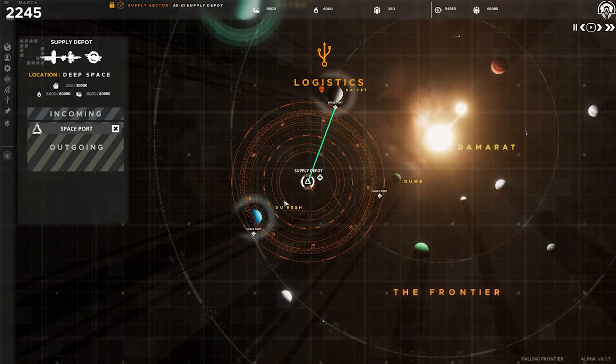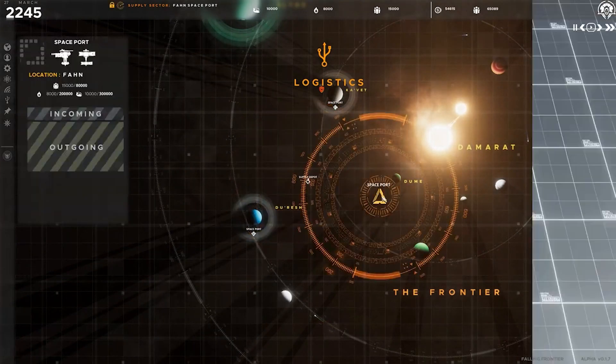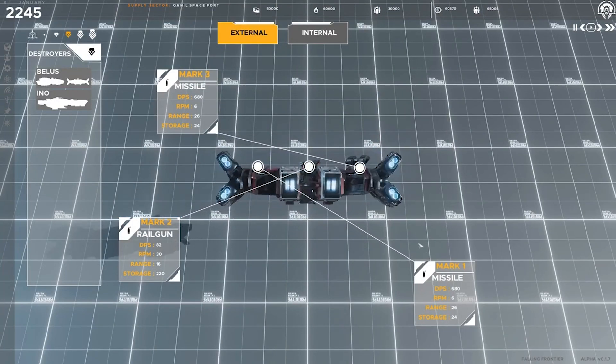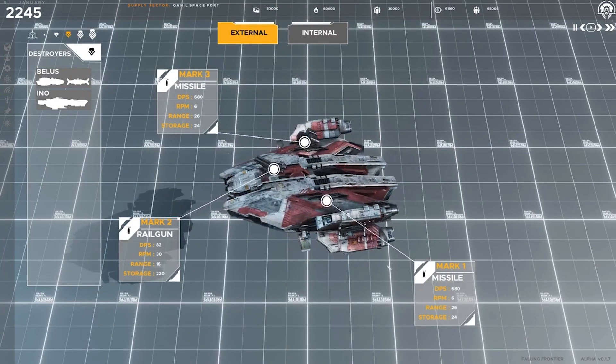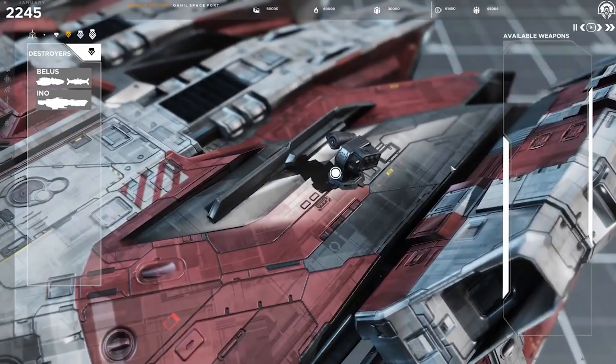Create a network of supply depots to transfer physicalized resources to where they are needed most — whether that be a spaceport, shipyard, or a front-line supply station supporting the war effort. Carry out research to unlock ship chassis and use the robust ship designer system to upgrade existing ship templates or to modify individual units to suit a specific combat purpose.